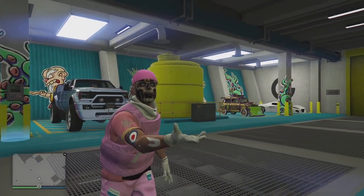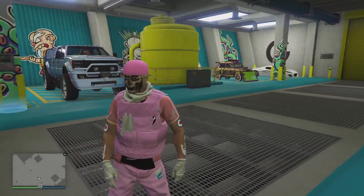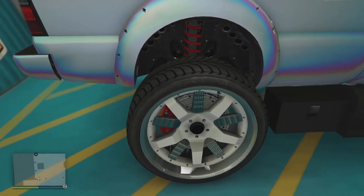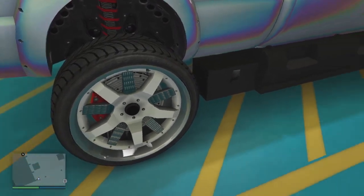Welcome back to the channel. Today I'm going to show you how to make pure white wheels. First you're going to need a Sandking XL with pure white wheels. There are two ways you can get these — I'll show you them now.